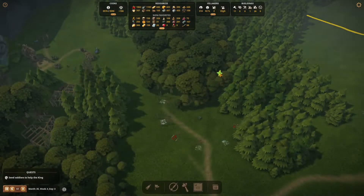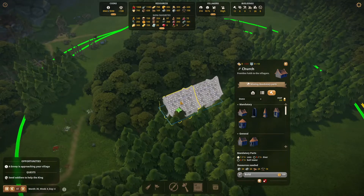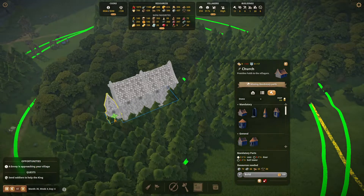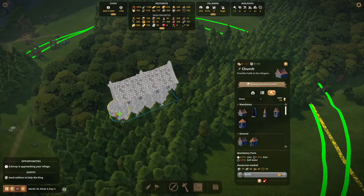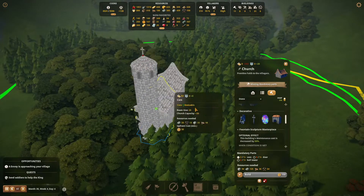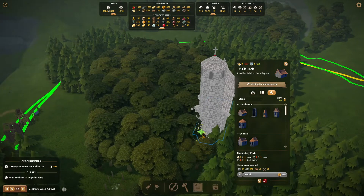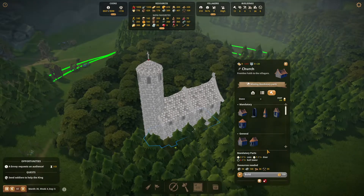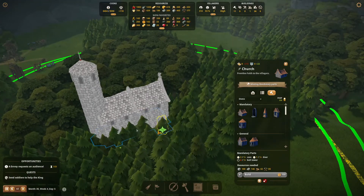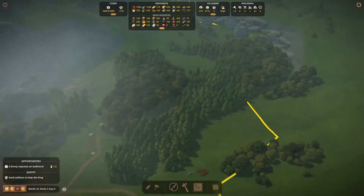Time to build a church. We're going to build a little stone church here — not too big, not too fancy, just enough to do the trick. We'll make it a little bit bigger, of course. Put in a nice tower — or should we do the round tower? That also looks nice. We can make it pretty big — that looks cool, nice round tower, cross on top, sculpture on the back, and a door to the side. Mandatory parts are missing — we have a tower, but it still says we missed the bell tower. We'll put a bell tower right next to it on the side. So we have a different bell tower and a nice round tower. Let's build it — there's the church for this area.